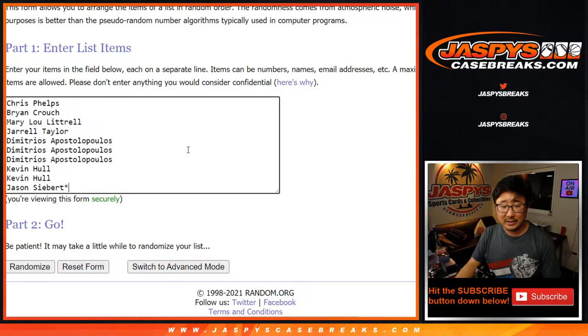The baseball list: Chris, Brian, Mary, Jarrell, Dimitri, Kevin, and Jason. Same dice roll — six and five, eleven times.